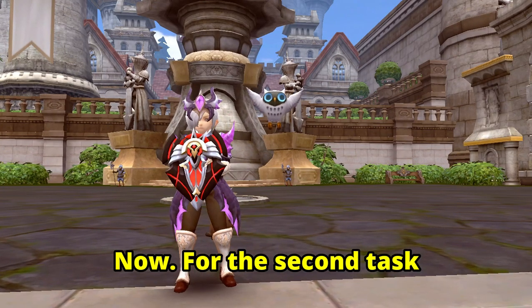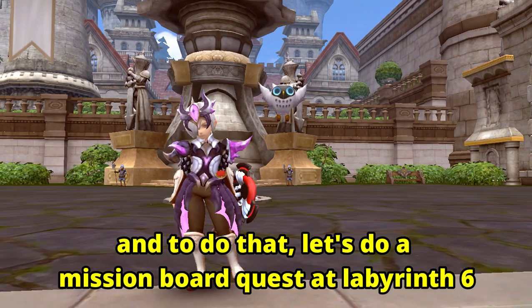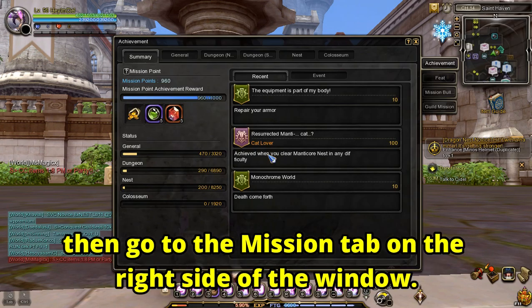For the second task, you would need to farm 2,000 gold. To do that, let's do a Mission Board Quest at Labyrinth 6. To see your missions, press L, then go to the Mission tab on the right side of the window.